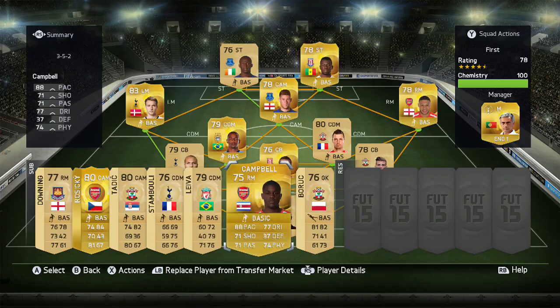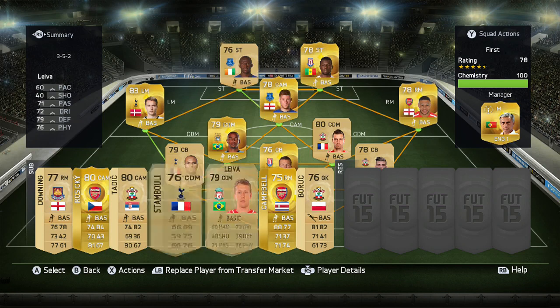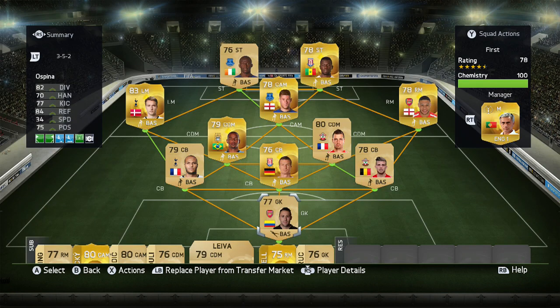Obviously you can have replacements — Joel Campbell would be pretty good at right mid, Tadic at centre-attacking mid, Riedewald at centre-attacking mid, Leva at centre-defensive mid. So it's a pretty good squad and I definitely recommend building it. It's going to cost you roughly around 10k, but I'm building it on the first day of EA Access, so I don't really know how the prices are going to go.